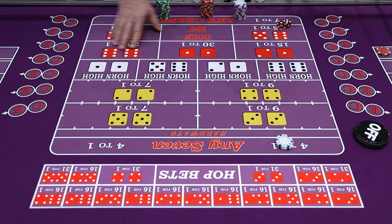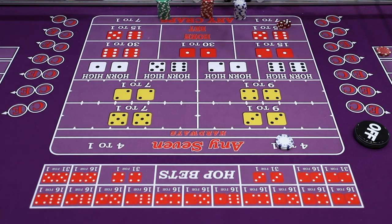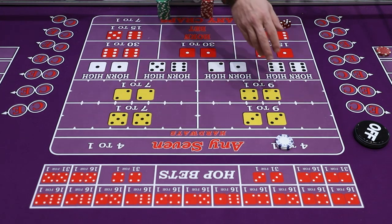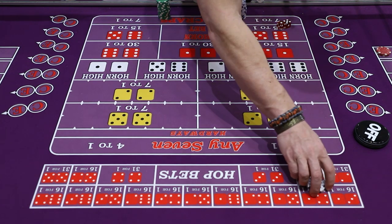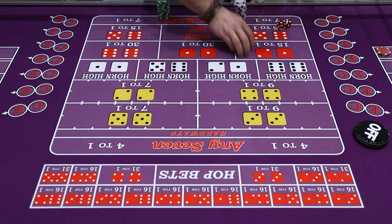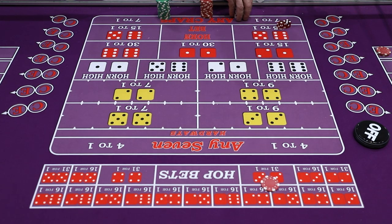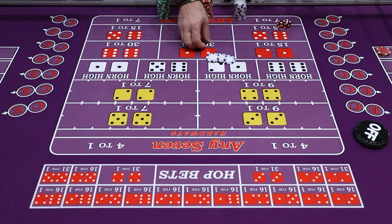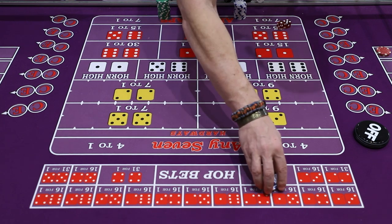Moving on to hopping bets. The horn bet is technically a hopping bet, and the C&E is a hopping bet, but hopping bets more commonly refer to a specific combination on the dice that goes on the hop. You can bet a two-way four on the hop by throwing in any even amount. For a three-way combination, you want to bet three units ideally. Casinos will take a five-dollar three-way bet but the math gets awkward, so it's better to stick with the right number of units. For a four-number horn bet, bet four units; three-way bet, three units; two-way bet, two units.